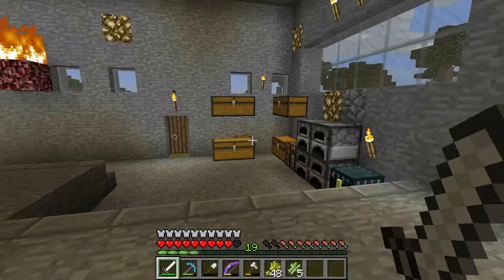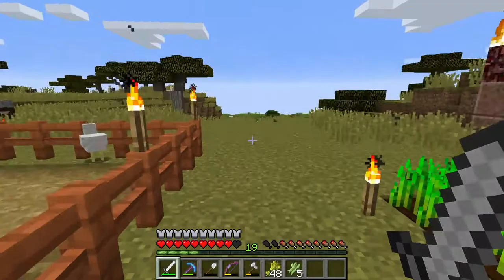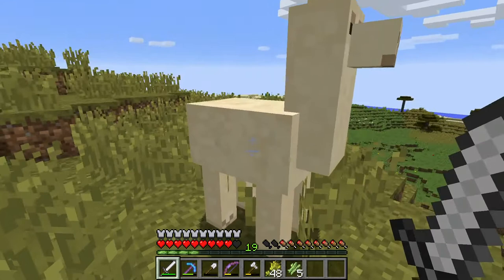A lot of creepers out here, gotta be careful. I have a little farm over here, and I've also got a bunch of wild llamas living right here in the transition from the savannah to the plains. It looks like there's a desert past there. These cool llamas, they just kind of hang out, they don't really do much. I'm gonna try to tame one right now.